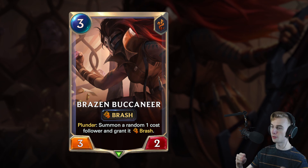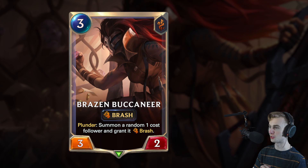Moving on to our final card for the day. This one has a new keyword — Brash. I have no clue what that does, so hopefully there's something explaining it, probably on Twitter. This is a 3-mana Brazen Buccaneer, 3-2 from Bilgewater. Plunder: summon a random 1-cost follower and grant it Brash. That doesn't help at all explaining what Brash does, but the fact that it summons a 1-cost on plunder is very good, and the fact that it grants it a keyword is probably good.